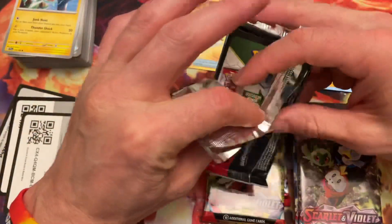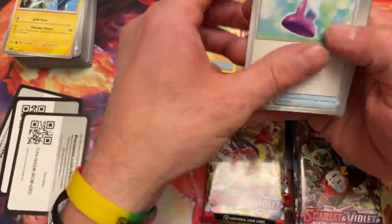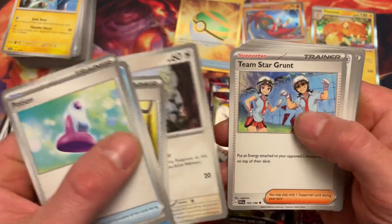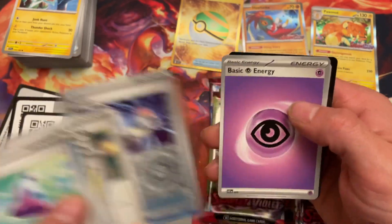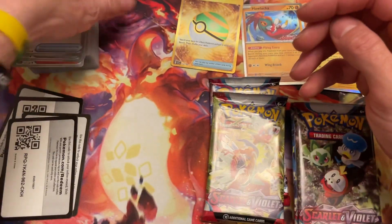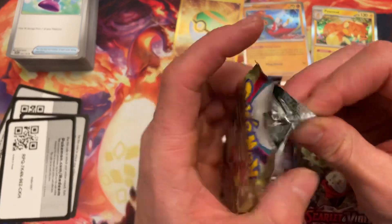Potion, Bowitzel, Energy Link, Lake Honk, Team Star Grunk, Zangoose, Youngster, Switch, Quaxley, and a Skeledirge. We didn't get anything on that one. Two left — nice. Got a Nest Ball though, right out of the pack!